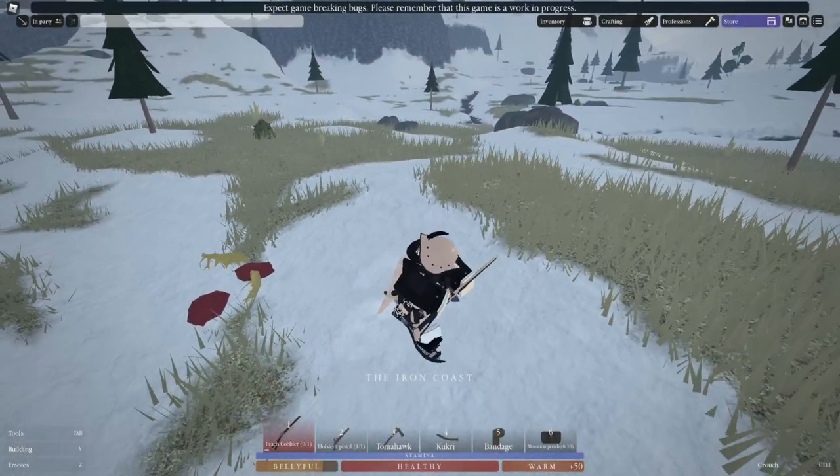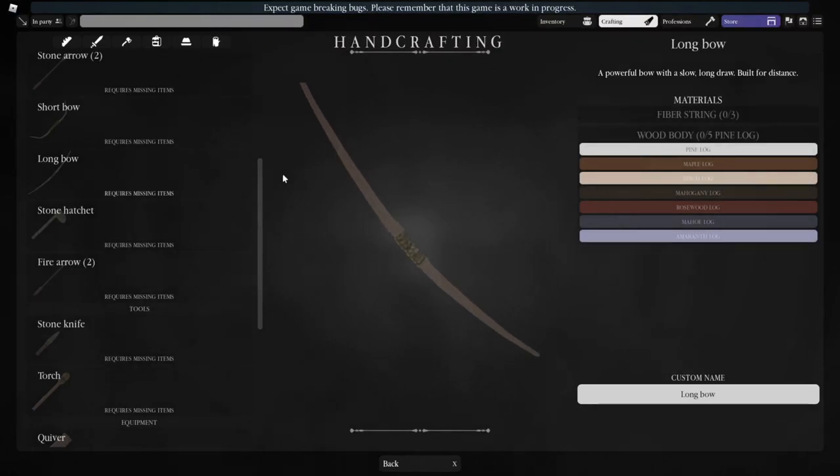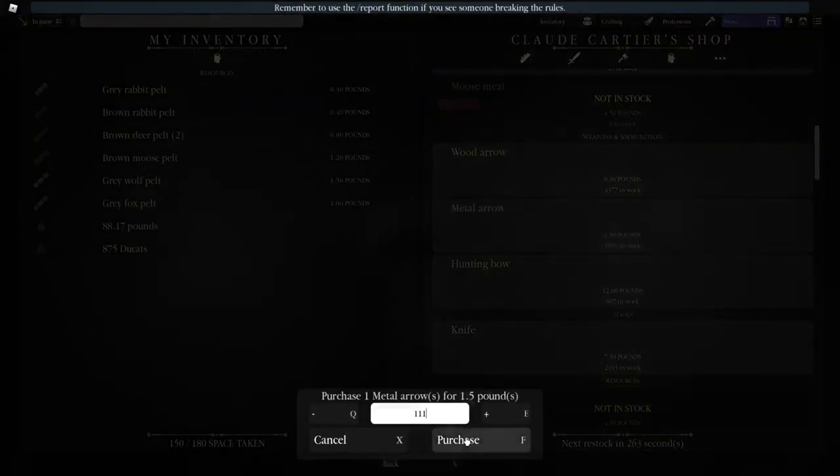To speed this process up, I recommend firstly to server hop, and secondly to use a longbow with metal arrows, because longbows are the best hunting weapons.